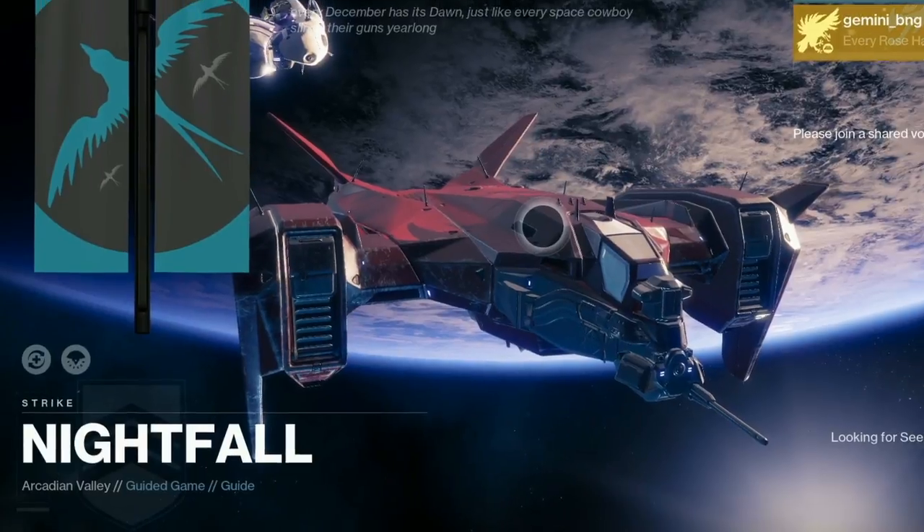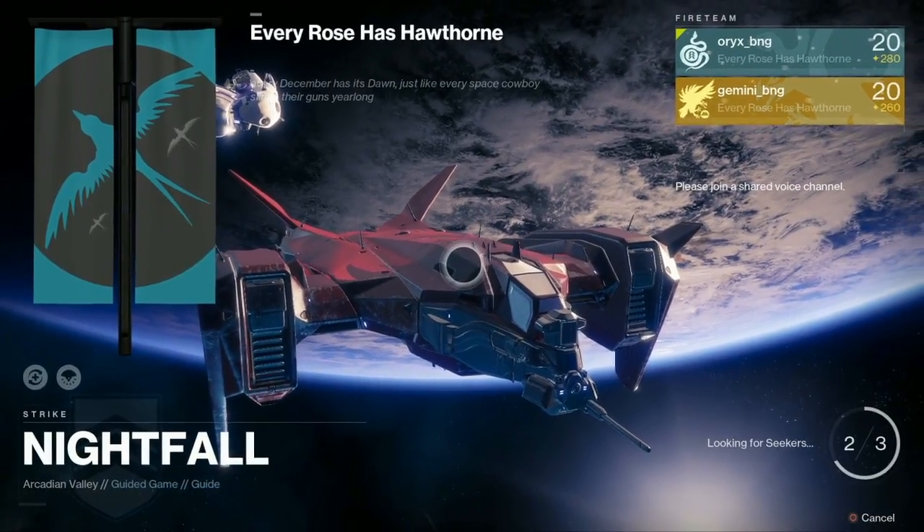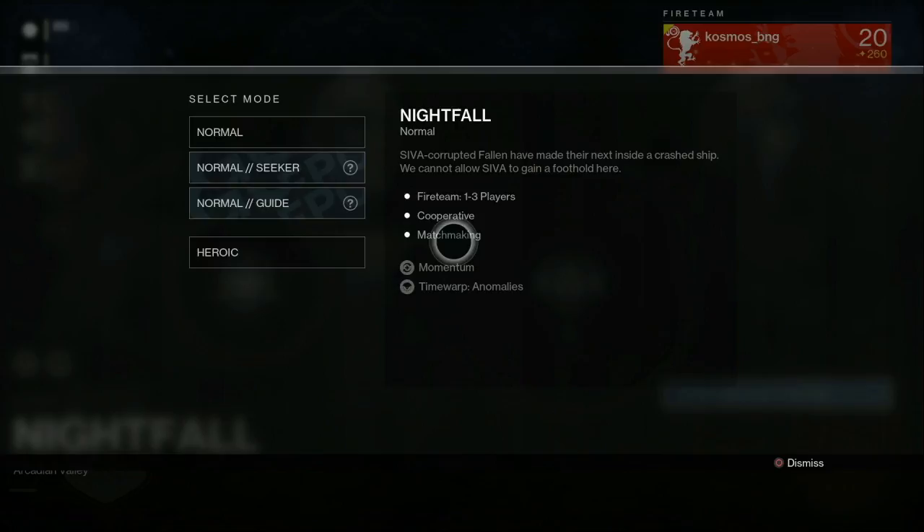The Nightfall has two modifiers shown, and they may add more depending on the Nightfall. It also has four modes: Normal, Normal Seeker, Normal Guide, and Heroic — so there's a harder version of the Nightfall, which is cool for endgame. The description reads 'SIVA-corrupted Fallen have made their nest inside a crashed ship' — SIVA is back in Destiny 2, confirmed.